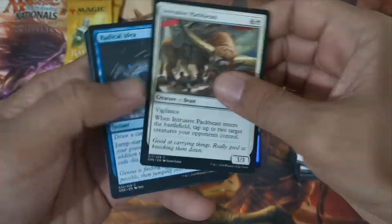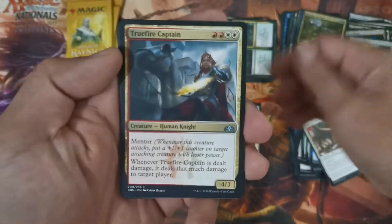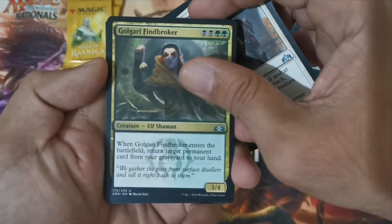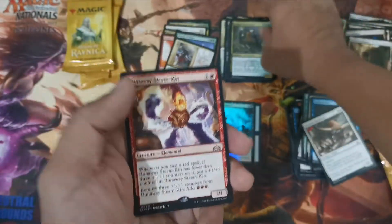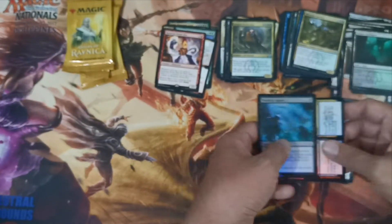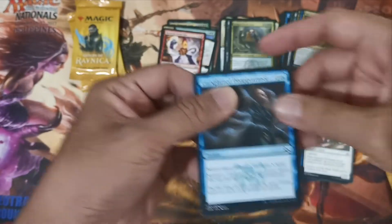We're going to have another part two and part three for this box opening. We're just short on budget. Pack ten — Truefire Captain for Boros, Aurelia's Marshal — I think this is also a Boros card — and Golgari Find/Finality, all good commons for Golgari. The rare is Runaway Steam-Kin — a very good rare. But then again, as most cards rotate out of standard, the value tends to drop.